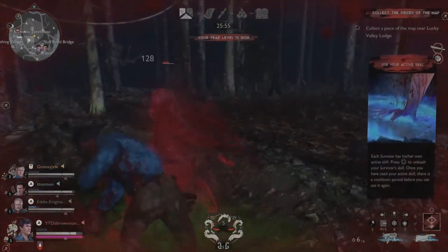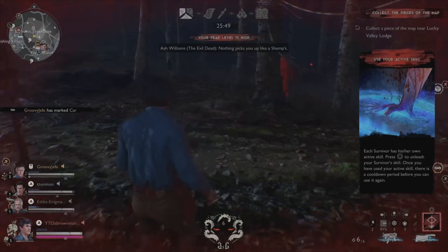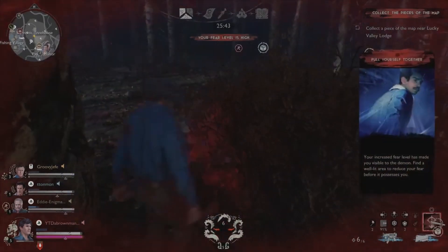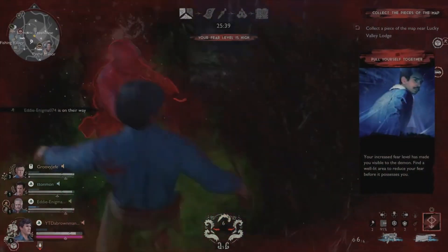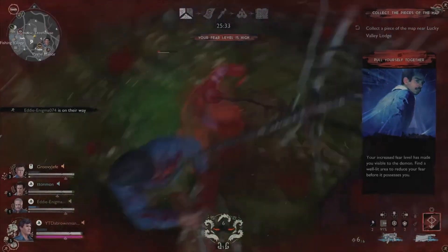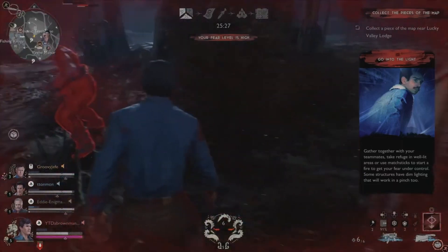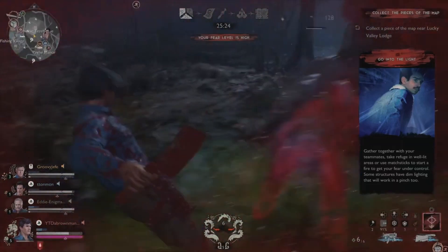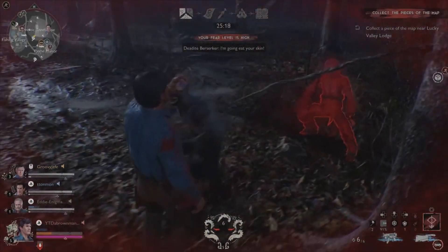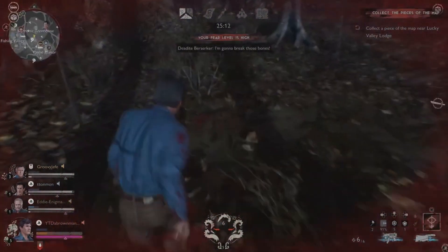Weapons like the staff or spear do decent damage with decent attack speed, and the knife is really fast allowing you to rack up damage quickly. Armor in this game kicks in when you start swinging toward the opponent — for slower weapons like the shovel, armor kicks in on the forward swing, not the drawback. Keep this in mind with Ed1 Ash because his alternate healing triggers on every heavy attack.